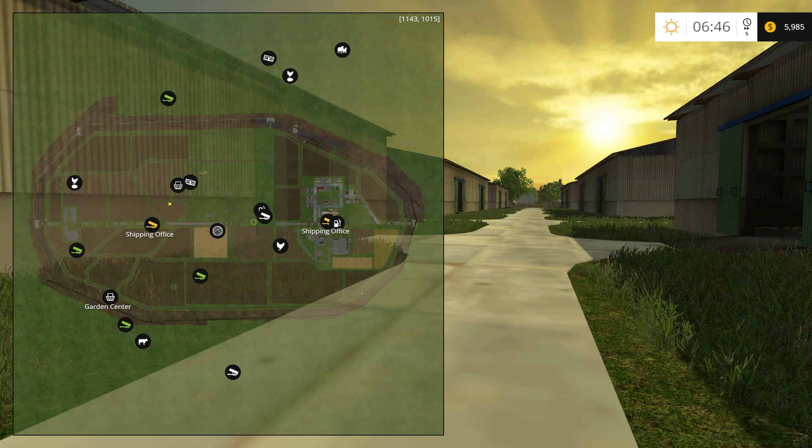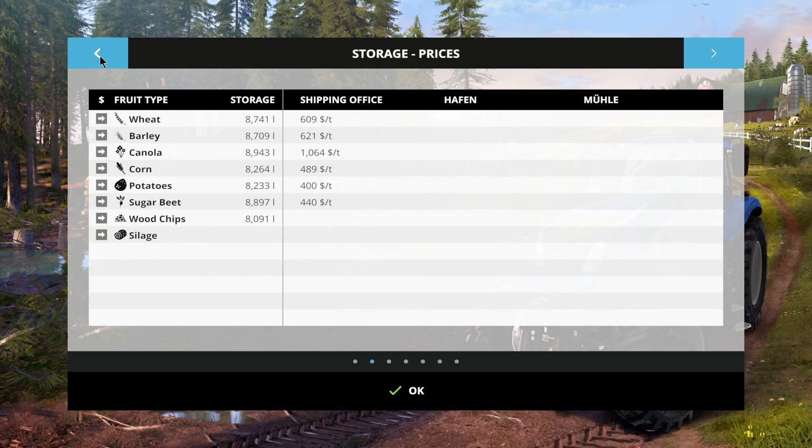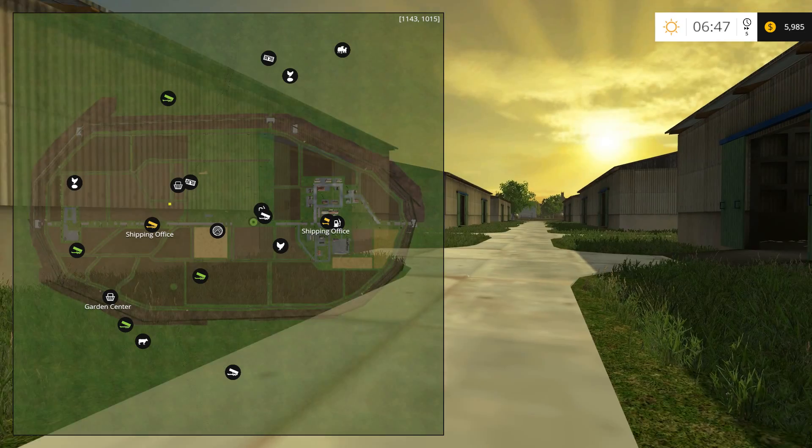There's only two selling points, and it's the shipping office. You just have your regular stuff that you'd have in the vanilla version — but this is your only customer. There's no arrows here to click, so you only have this guy to sell to. But I think there's two shipping offices — we'll go check that out in a second.